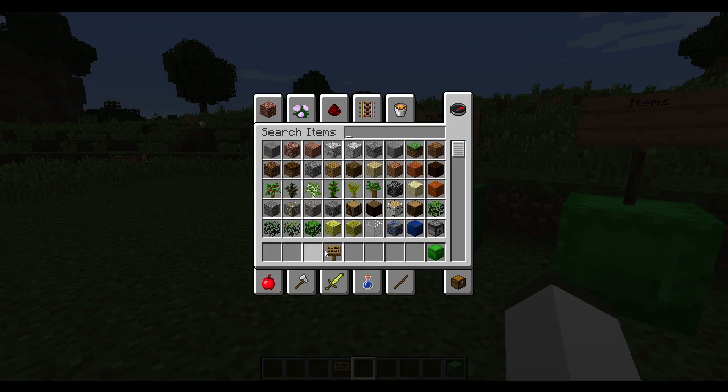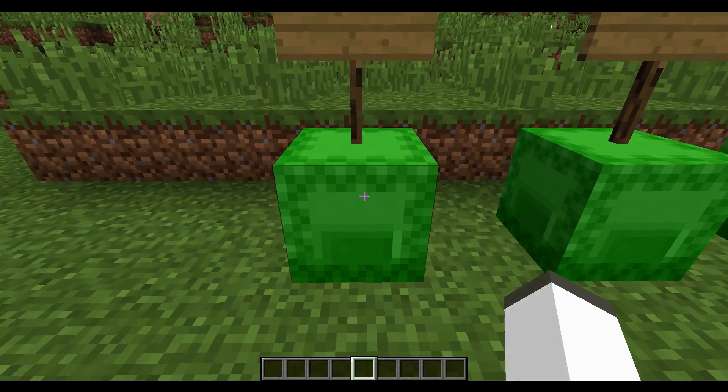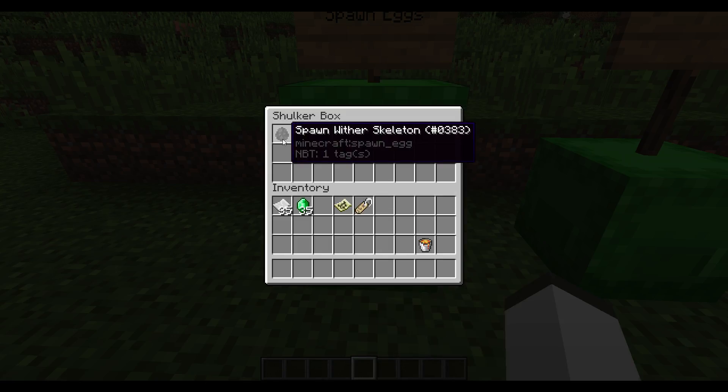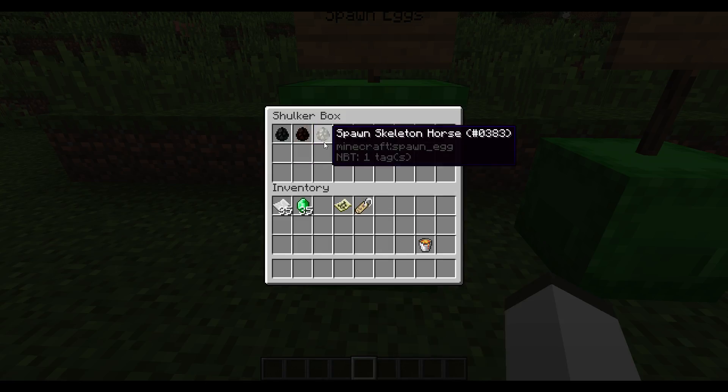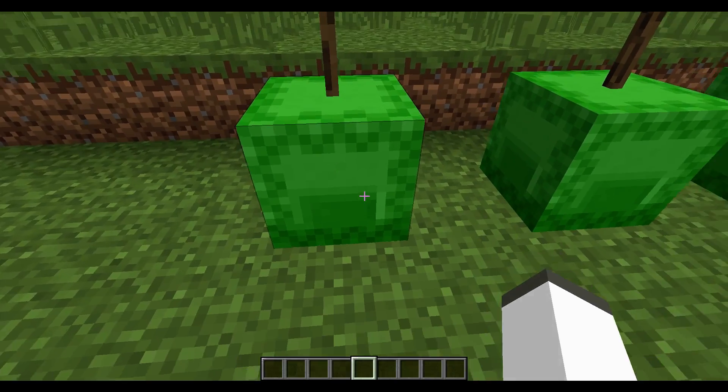I forgot to clear out my inventory, but as you can see, re-added spawn eggs. There were some spawn eggs that were removed in the last update, and they've been re-added: the Wither Skeleton, the Mule, the Skeleton Horse, the Zombie Horse, the Donkey, the Elder Guardian, the Stray, and the Husk. So now in creative mode you can get these eggs.